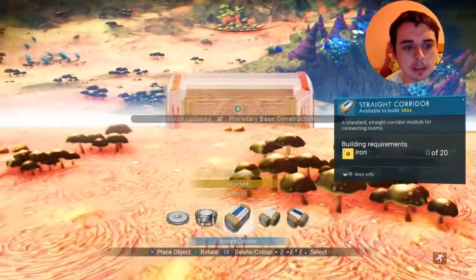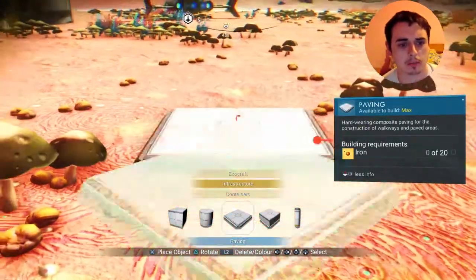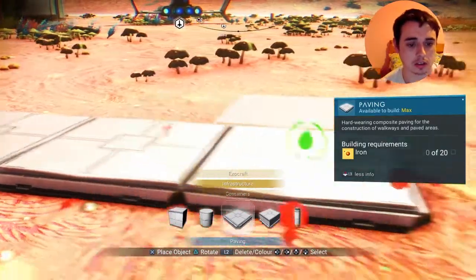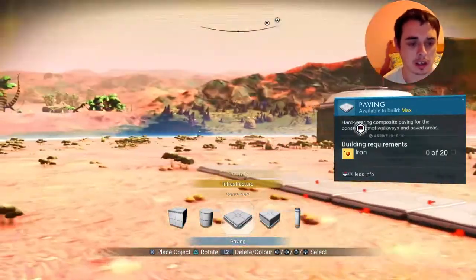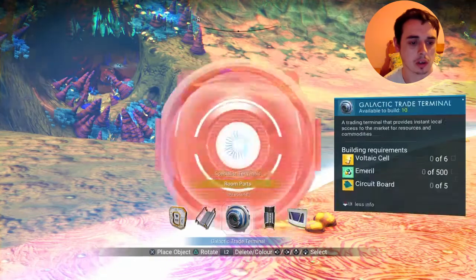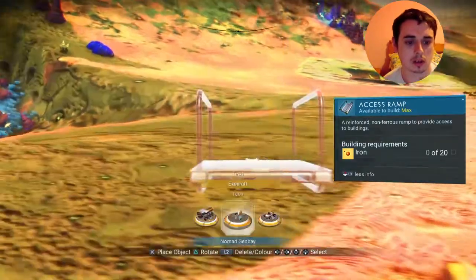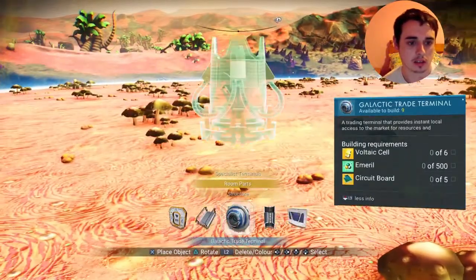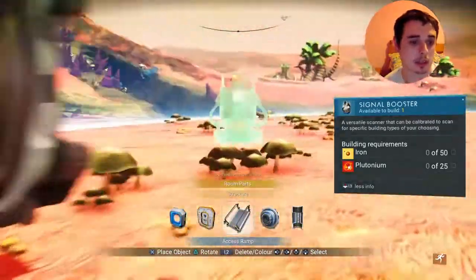Hi guys, welcome back to another base building tips video. I want to show you quite a bit more base glitching in this video. If you don't know how to do a base glitch, you just go on your item reel, go one left from the actual part you want, come out of the base boundaries, select a signal boost like that, and then just press right on the D-pad and R2 at the exact same time.